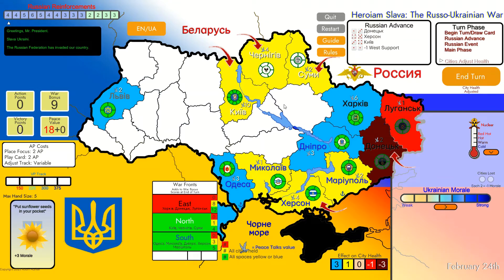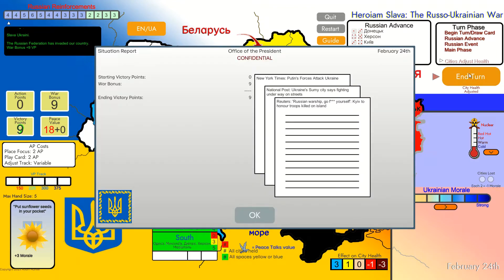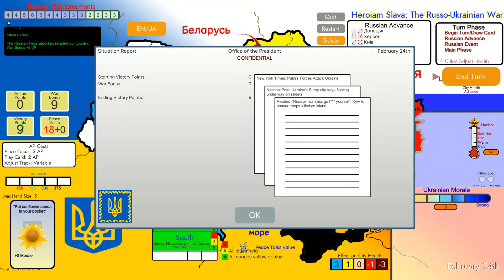Russians are continuing their progress. We have information about our cards and the situation, plus a summary of our victory points this turn. We get the Anonymous card - this is good because it allows us to reduce enemy reinforcements by three. Notice that we are at the moment in the game where Russian forces are the strongest. Later they will get weaker, but right now using this card will definitely be a good idea.